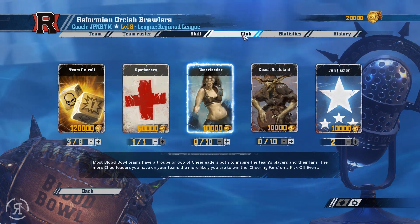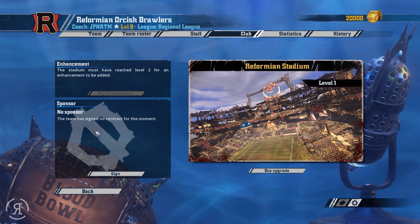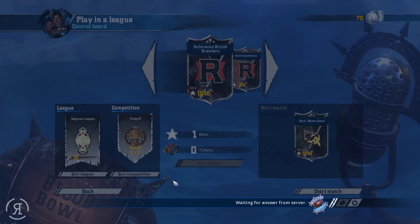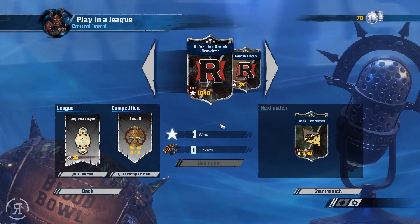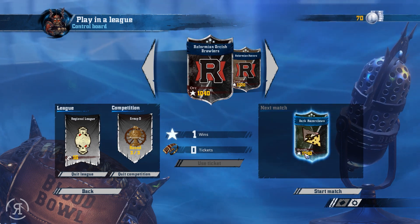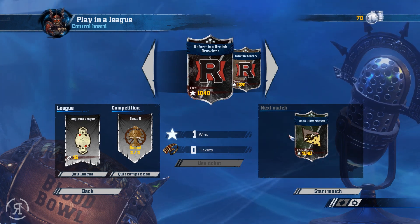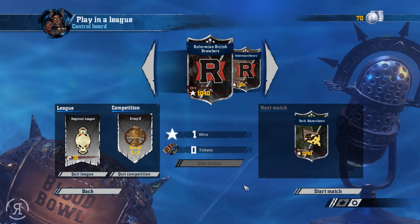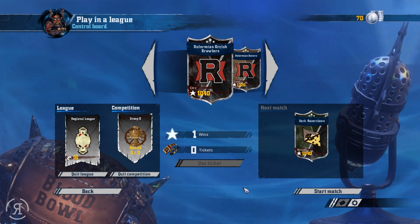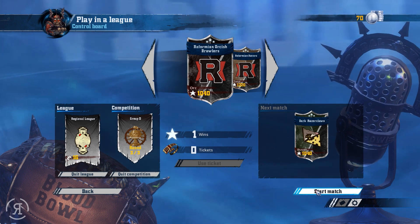We now have an apothecary which will re-roll one injury during the match, which will be absolutely amazing. We could also get a sponsor — I'm not entirely sure what the sponsors do, but I'm thinking we'll go for one maybe once we have a level 2 stadium. We are now back up at the same team value as the Skaven, so this is going to be very good. Let us start the match.